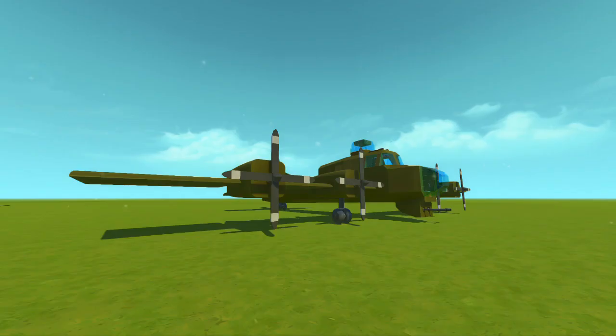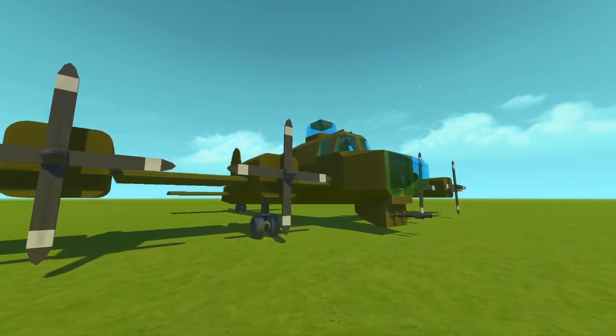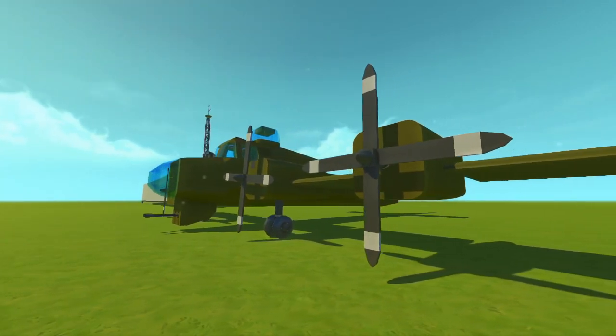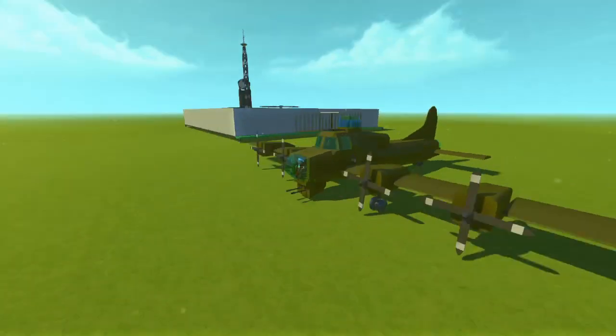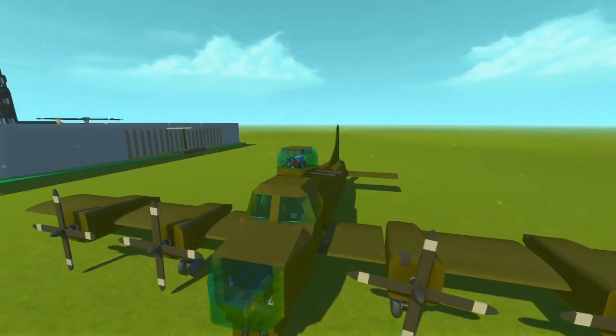Now we're going to check out the bomber plane. I'll mention right away that this is not using the wing mod, because originally I was using it but there were some issues after an update and the creation wasn't working anymore. So I ended up making a lot of adjustments based off of thruster flight control. We're going to go over all its functions and then take off and bomb that army base. Let's hop inside — here's the front turret: you can control the front guns, turn them on and off. Absolutely fantastic. Up here we have the top turret as well — you can turn from side to side and shoot that one too.